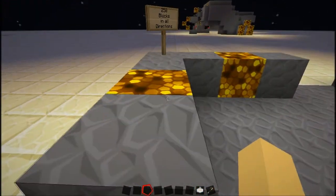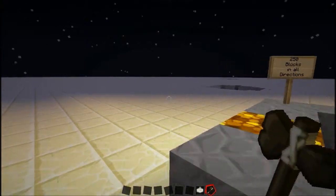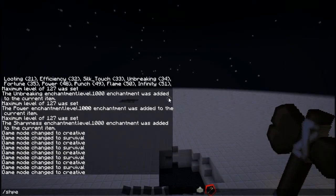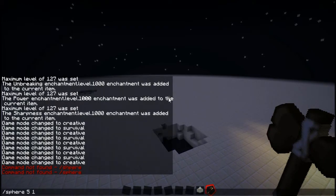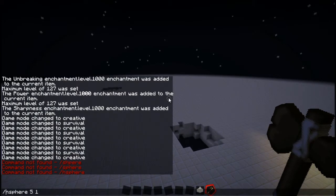There may be some instances where I need to change the game mode on some of my worlds. The main reason I got this was world edit, and I already showed you removing stuff. But you can also do slash sphere — that's the radius of stone. It's double slash — that's a world edit thing.